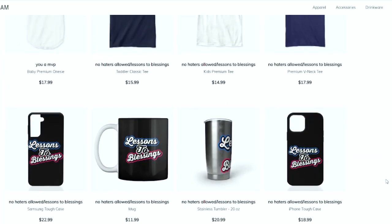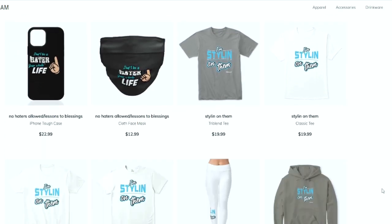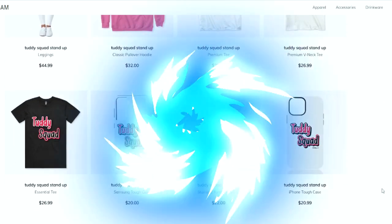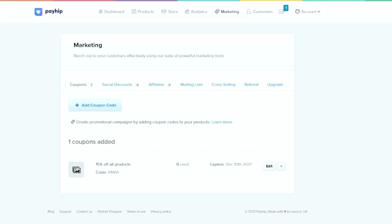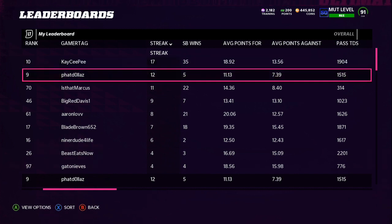How are you doing, everybody? You can get merchandise and e-books at a discounted price using code Xmas. Merchandise in the store, in the link in the description — all e-books are 15% off using discount code Xmas. Blessings. As you can see, after labbing my new offense and defense, I am on a 12-game winning streak. E-books 15% off — use code Xmas if you want to dominate Madden 22. Let's get into the breakdown.